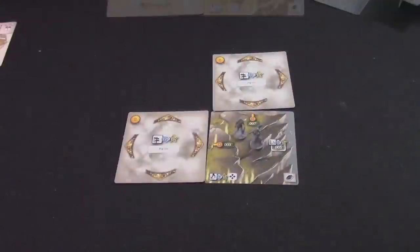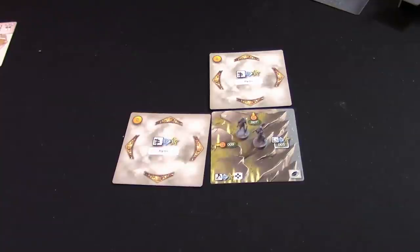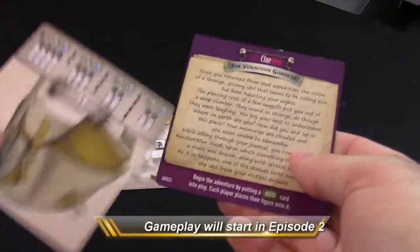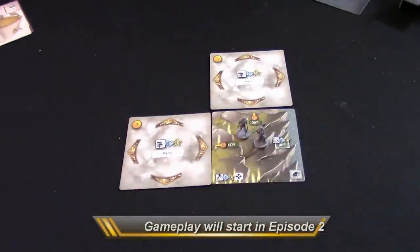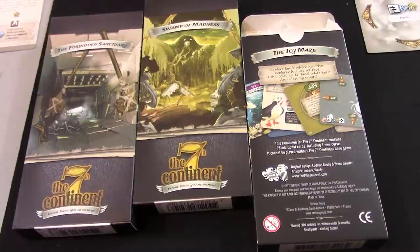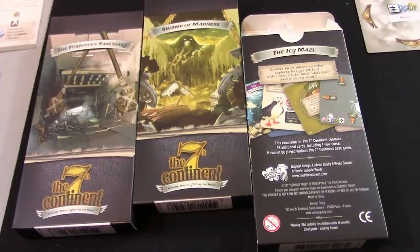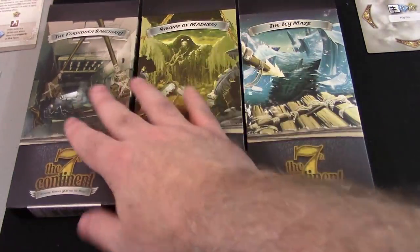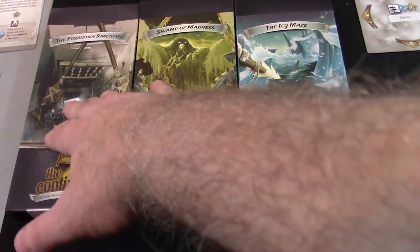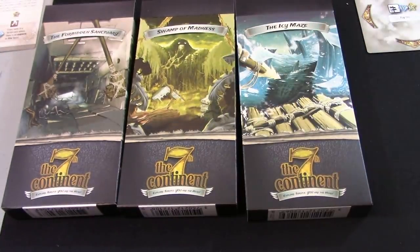In the next video we'll start seeing some spoilers — we already got minor ones: we know we're searching for these idols, the voracious goddess is after us, and we can always go back to our satchel to check the clue. I also want to mention that I did add some Kickstarter expansions in: the First Forbidden Sanctuary, the Swamp of Madness, and the Icy Maze. We may run into some adventures related to those but won't encounter their actual curses.